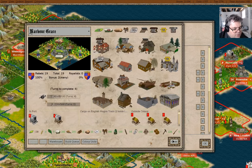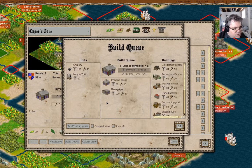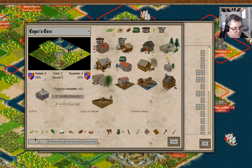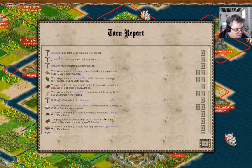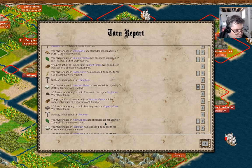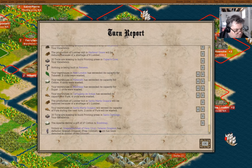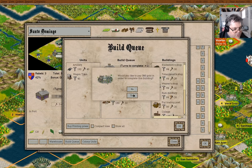Harbor Grace - we're gonna sort that. Printing Press in Cooper's Cove. Warehouse - tobacco, cotton, sugar, furs. Santo Domingo - buy the printing press.